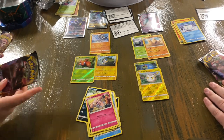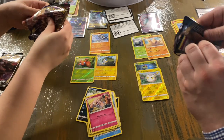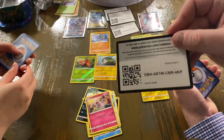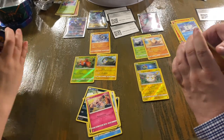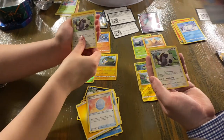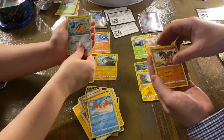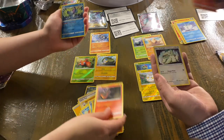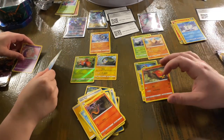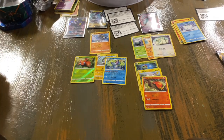Which pack would you like to go into next? Sword and Shield. Here we go — we're going to save that Rebel Clash. Here is the code cards. Got a Stone Energy, a Thwacky, a Lucky Egg, a Dubwool, a Ponyta, a Sobble, a Maractus, a Mudbray, a Phanpy, a Sizzlipede, and a Drampa for the Rare. I can't even tell some of these cards are Reverse Holos — I think it's just because of the lighting we have in here at the moment, but it's okay.